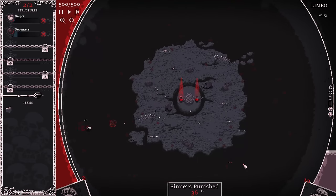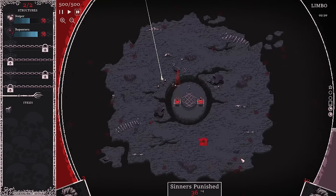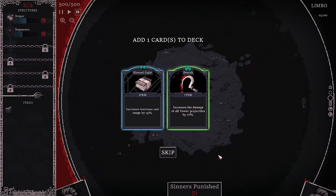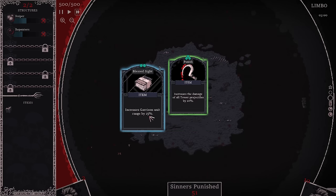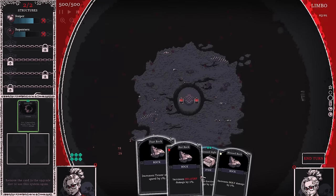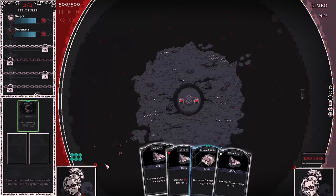Round three. We got lots of creeps out. I do prefer towers in this game, so going this way with garrisons is kind of interesting — I generally don't do this. We got a random item: increases garrison unit range by 15%, so we're definitely going to get that one. And what a bad hand — we just got a bunch of rocks. Rocks are free, but they're pretty much awful cards.